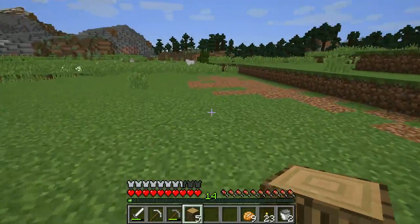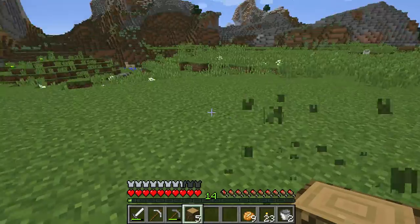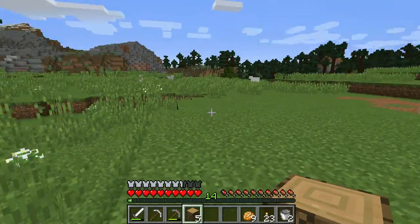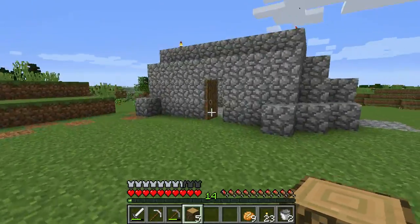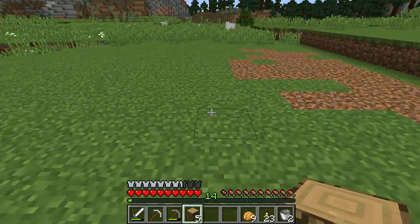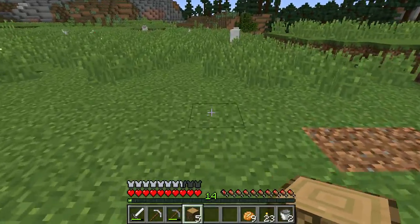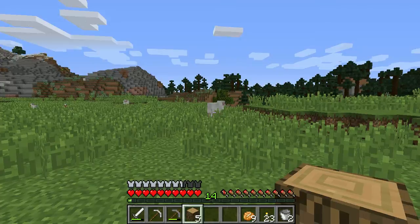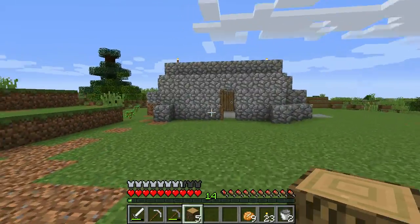I also did a little bit of landscaping out here in preparation for animal pens. So once I get enough wood stacked up, I will be fencing all this off. I think what I'm going to do is have a main walkway, make it out of coarse dirt or something, and then put pens on either side where I can put different colored sheep. It's a great way to get colored sheep.